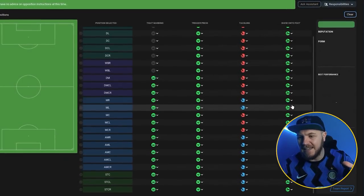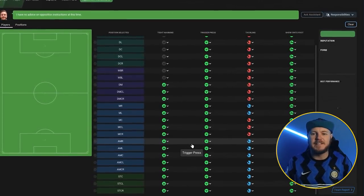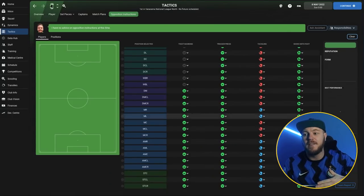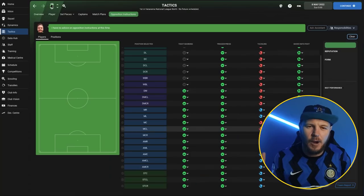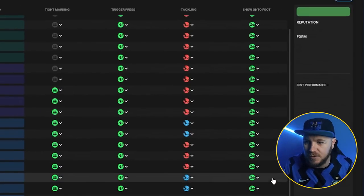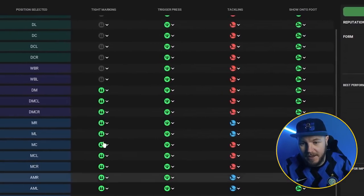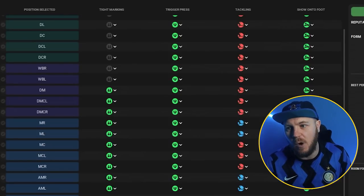There is a kicker though: Ryan Cassidy stands by opposition instructions, whereas I'm too lazy to use them. Basically, you go to opposition instructions and select the preset, and it inserts all this data into whatever formation your opposition is playing. The key instructions are: show players onto their weaker foot - in non-league you'll find a lot of players are very one-footed - trigger press in line with your team instructions, tighter marking in certain positions, and tackling harder on defense but not in positions where you're likely to give away penalties or dangerous free kicks.